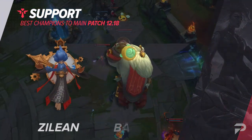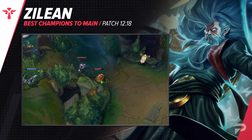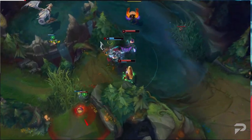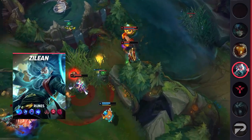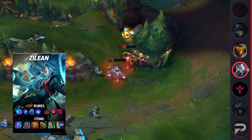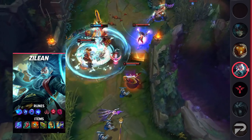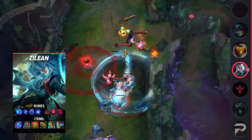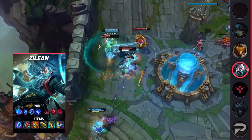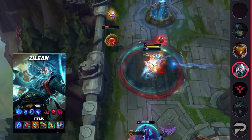Next up for our supports, the first pick is Zilean. Generally speaking, supports are the picks that dictate how bot lane goes — AD carries may be the carries in fights, but early on supports tend to do more damage and have most of the playmaking capabilities. But when you pick Zilean, you are purposefully giving up the ability to win lanes to play for scaling. It's not like he has absolutely no presence early game like a Yuumi — he can at least set up ganks — but just play it slow and wait it out. It may suck to basically be guaranteed to lose 2v2, but once you make it to mid game, his ability to enable allies in teamfights is absolutely unmatched.